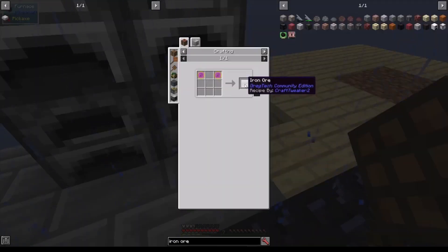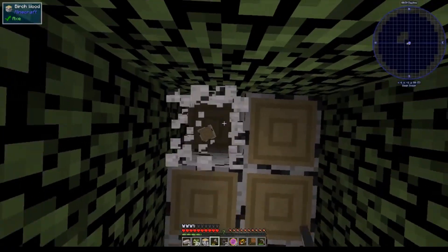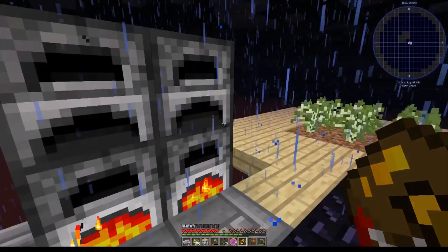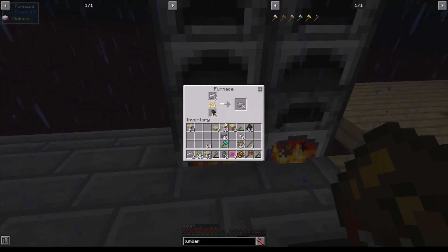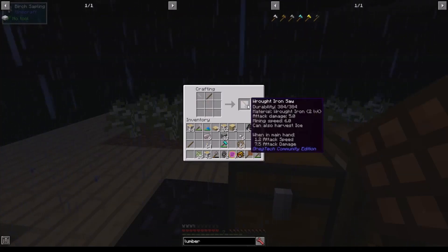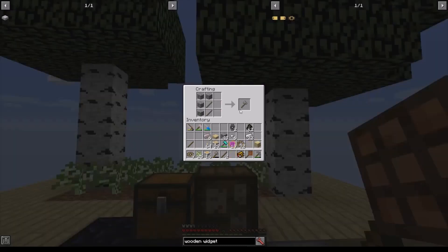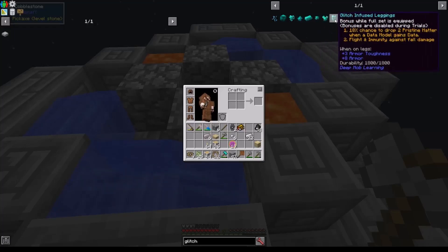This is going to be fun. Let's start off with 32 iron ores so we can get the wrought iron we need for the saw. Soon I'll have enough wrought iron for a special axe that will help me cut down lots of trees very quickly. I'm smelting up the 12 iron for this quest into 12 wrought iron using tiny charcoal - which you can make from charcoal, 8 per piece - and tiny charcoal smelts 1 iron per piece. The lumber axe will help us vein mine trees. For quality of life, I'll be flying with a glitch-infused set of armor. All I really want to do is make factories.